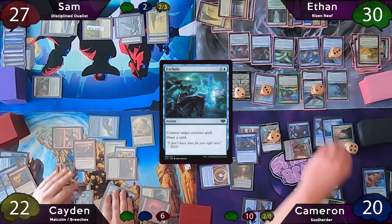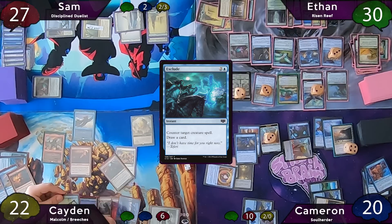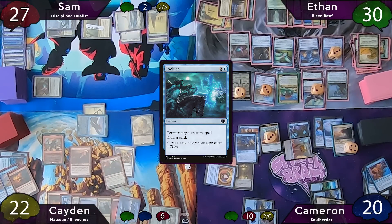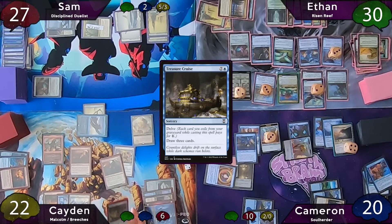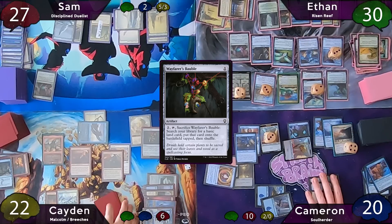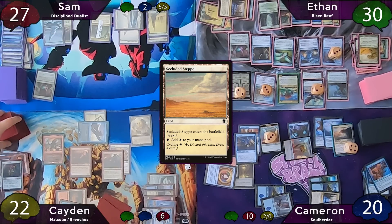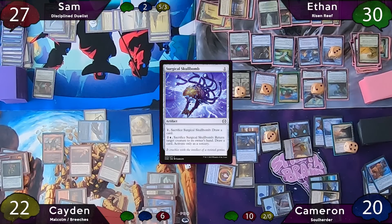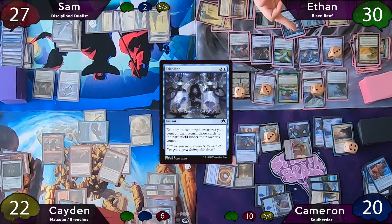On Caden's turn he plays an Island, moves Bonesaw to Malcolm, and hits Sam for three commander with Malcolm — making a treasure and exiling a land. Post combat, he casts Treasure Cruise exiling his entire graveyard, then casts Wayfarer's Bauble and passes to Sam. Sam cycles Secluded Steppe — Caden responds by cracking Wayfarer's Bauble to find a basic. Sam plays Thriving Isle on green as land for turn, casts Surgical Skullbomb, then passes to Ethan.